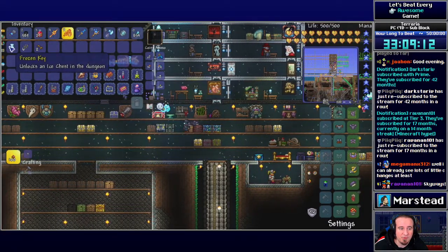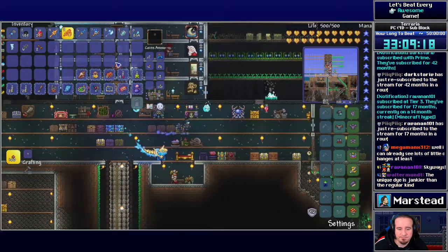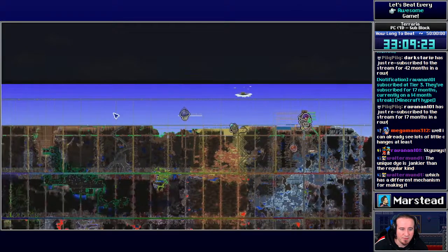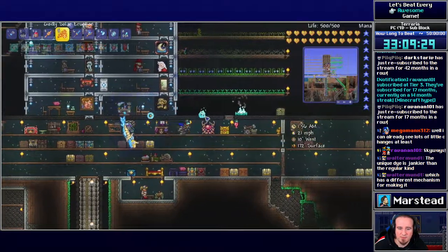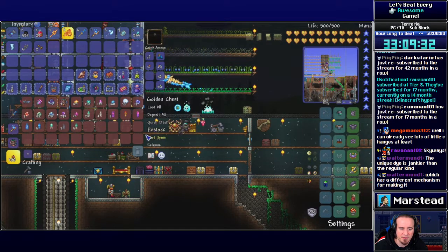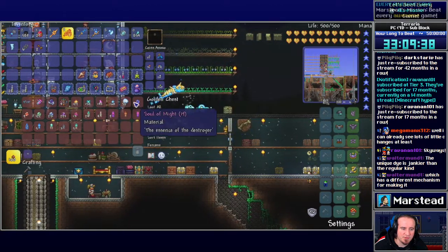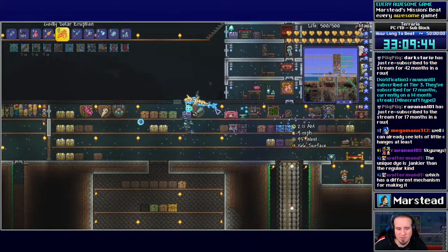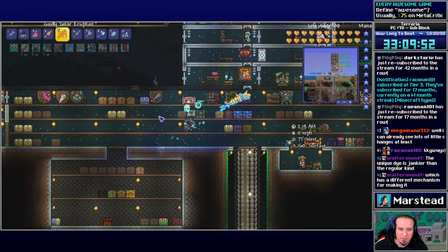I made some new potions. I think while I was exploring I found a frozen key, so I might go scope that out. The gist of it is that I'm switching to melee for the rest of the playthrough. I farmed a decent amount from the pillars — fought all four of them, then logged off once the Moon Lord spawns so as not to fight him. I've got a bunch of fragments and made a few sigils to spawn the Moon Lord directly.